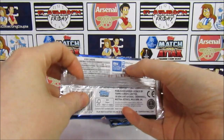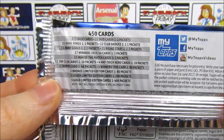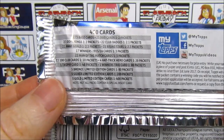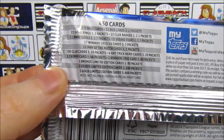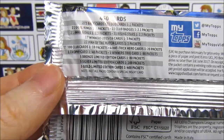There are 273 base cards. Duo cards and Gold Kings are 1 in every 2 packs. Club badges are 1 in every 2.1 packs. Away goals and rising stars are 1 in every 2.3 packs. Winners and Man of the Match are 1 in every 3. Then 100 Clubs are 1 in 10, Hat-Trick Hero is 1 in 20, the trophy card is 1 in 48, the winners trio card is 1 in every 80. And then limited editions: bronze 1 in 80, silver 1 in 200, and gold 1 in 400 packs.